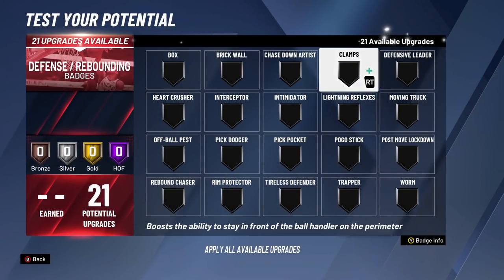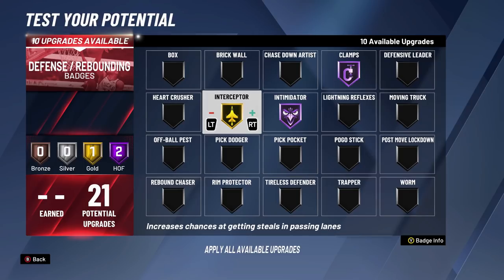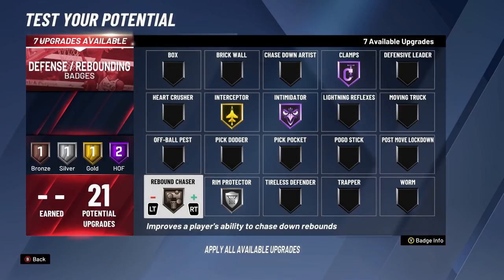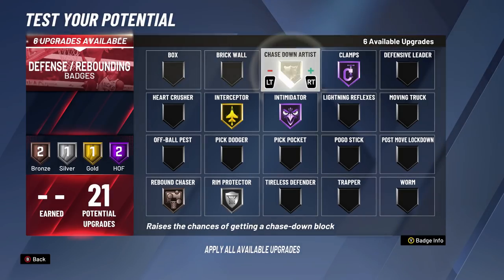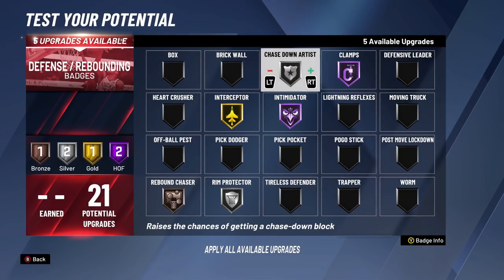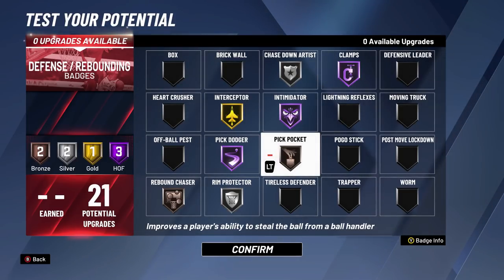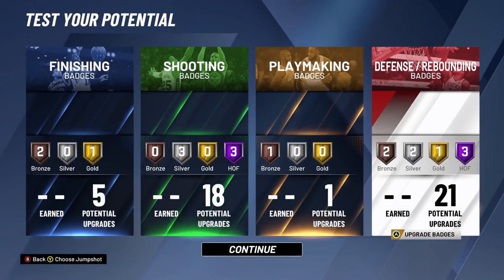For playmaking, I'm going to go bronze quick first step — doesn't really matter, you only got one playmaking badge anyway. For the defensive badges: Hall of Fame clamps, Hall of Fame intimidator, Hall of Fame interceptor — the reason for interceptor is because I'm a lockdown, I'm going to be reading the lanes and I want the steal. Silver rim protector just in case you're on the center. Bronze rebound chaser just in case I'm on a big opponent. Chase down artist bronze or silver, pick dodger Hall of Fame because you will be going through a lot of screens, and pick pocket on bronze.